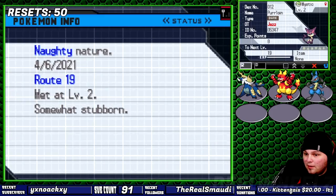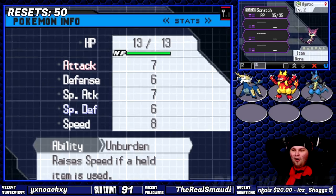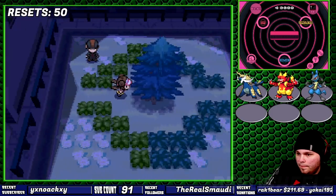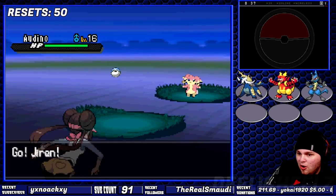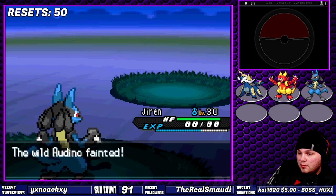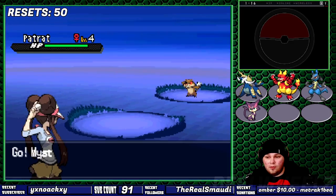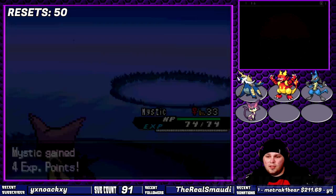The very first one I captured gave me Naughty Nature — the best possible nature I could ask for — and it was on to grinding. I'm using the XP Share because living in monotony is not on the agenda. Once I got Purloin to a comfortable level, I shifted back to Route 19 to garner Attack and Speed EVs, so I'm living in monotony anyway.